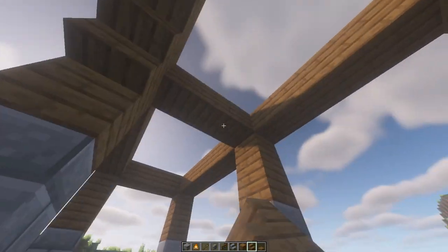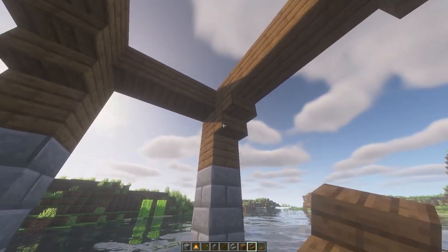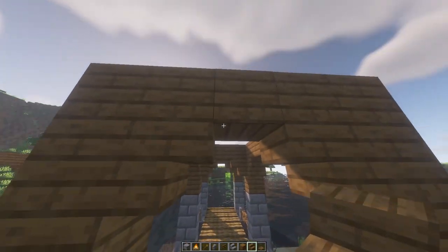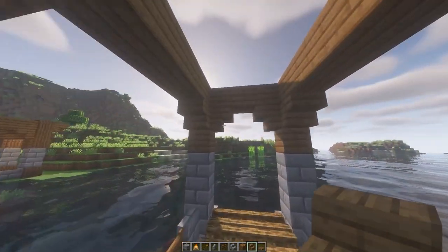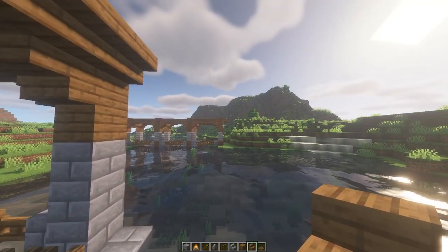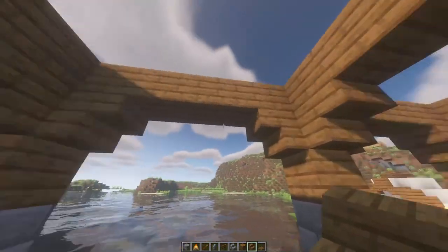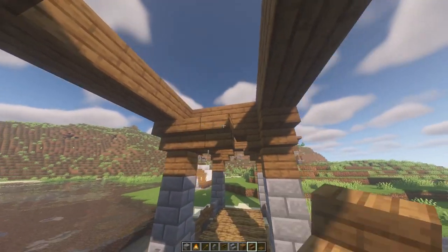Next is to put the stairs in the corners like that. You can also place some stairs in here — here, here, here, and here. Place one, two going all the way across, same on this side going all the way across. It's basically the same thing, just a little bit shorter. We can place some stairs here and the same over here.